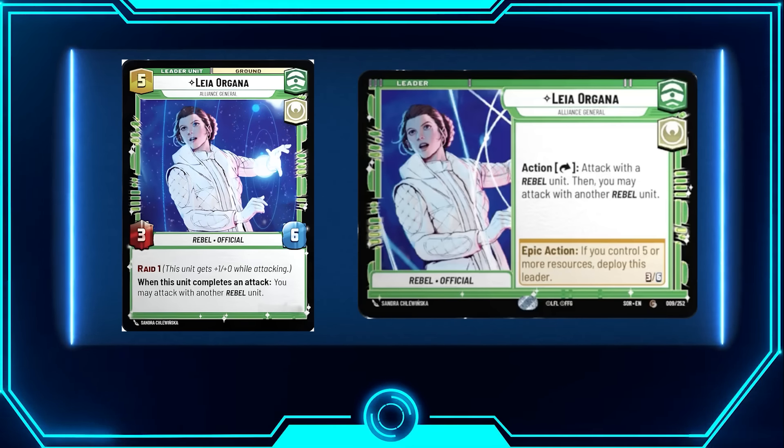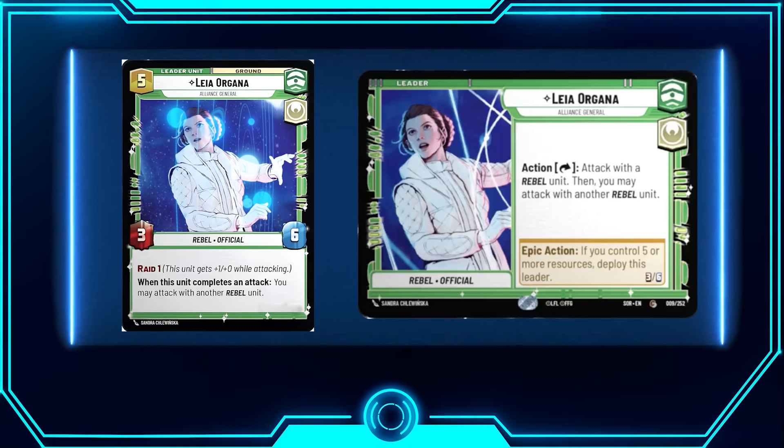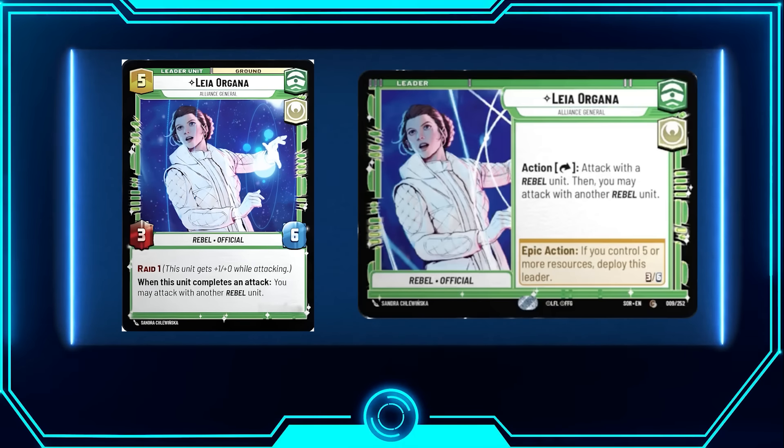If you control five or more resources you can bring Leia out as a leader unit, and when she attacks you get to attack with another Rebel unit. She also has Raid 1, so she's dealing four damage on her attacks — really solid. Being able to attack with multiple things in a single action is actually really valuable.